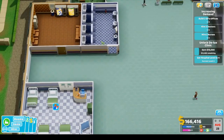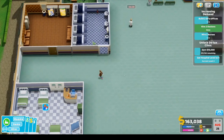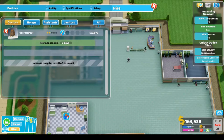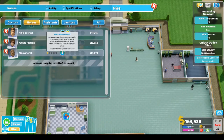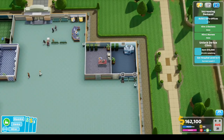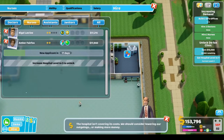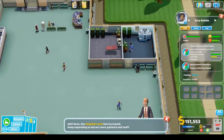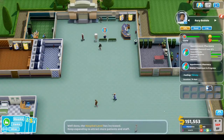We need to hire a doctor and another nurse. We've got pharmacy and ward skills here — awesome. We need another nurse too. Hospital level has increased again — keep expanding to attract more patients and staff.